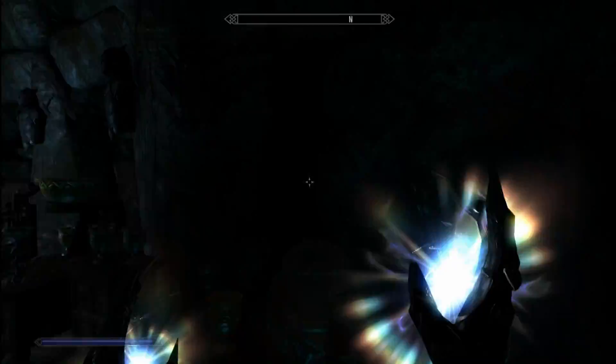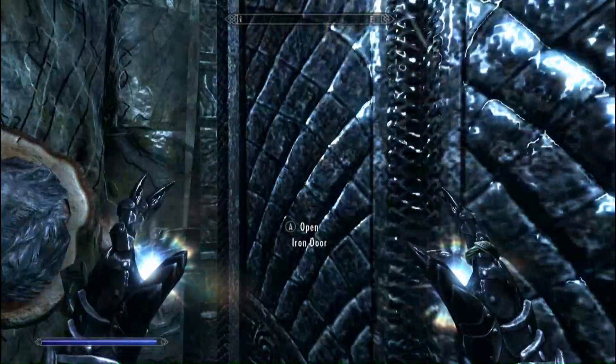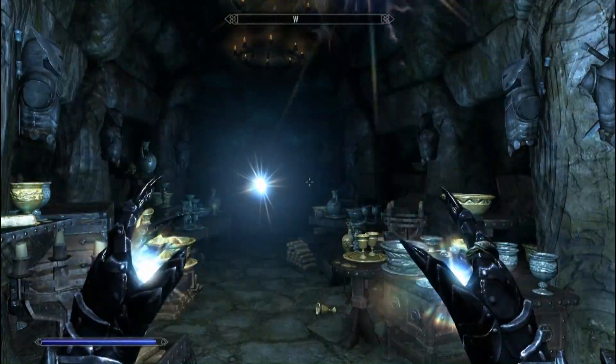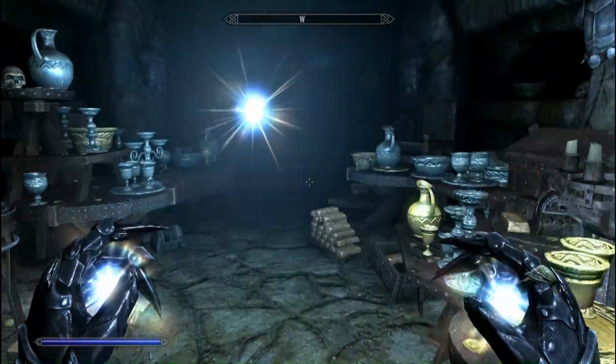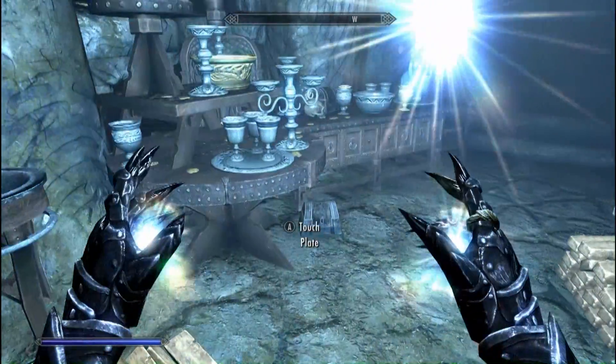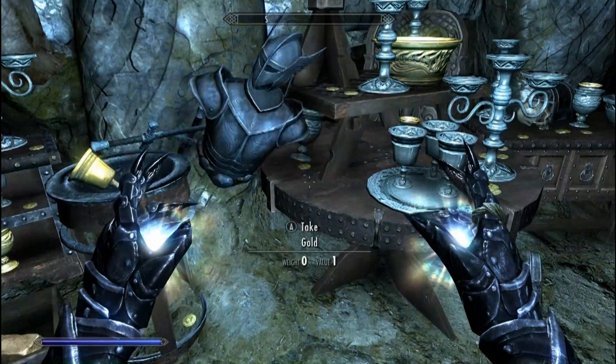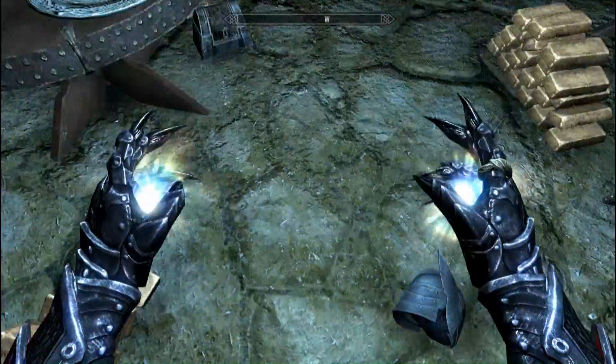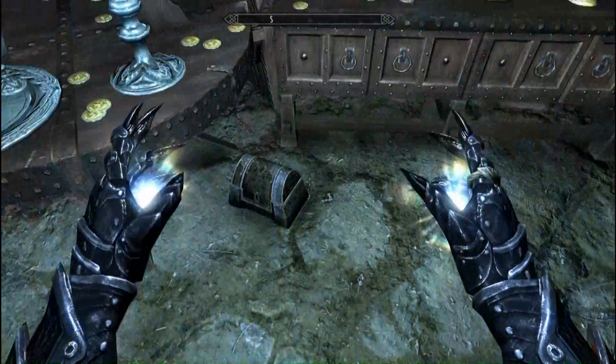It's kind of dark in here, so we're going to put up some mage light. And as you can see, there's tons of stuff here to loot — absolutely tons. You can find some gold over here, you can just take it. But don't touch anything. That's dangerous.